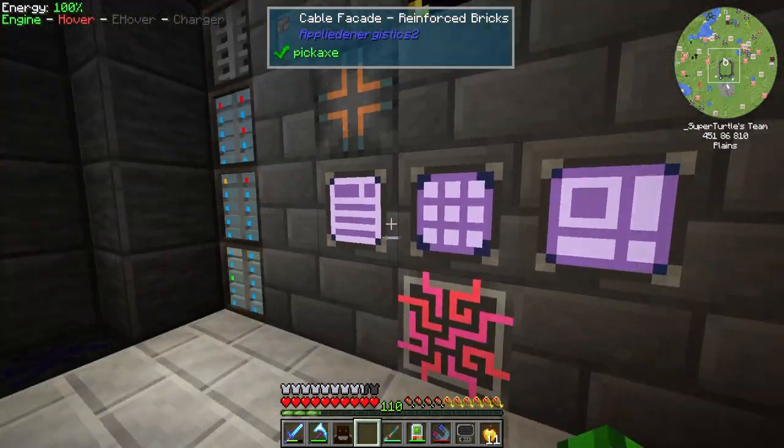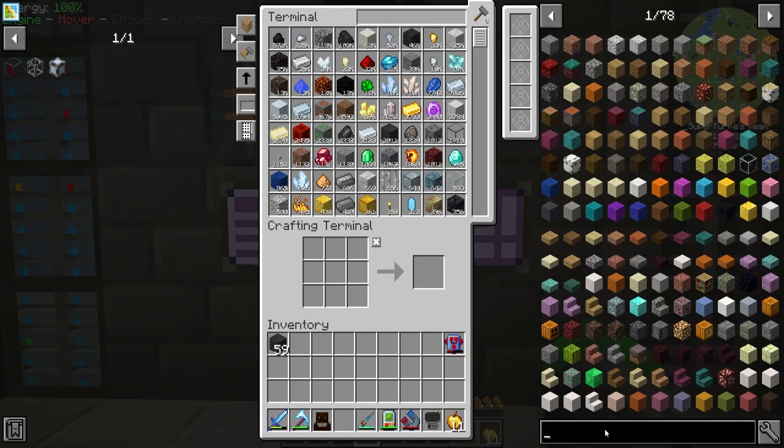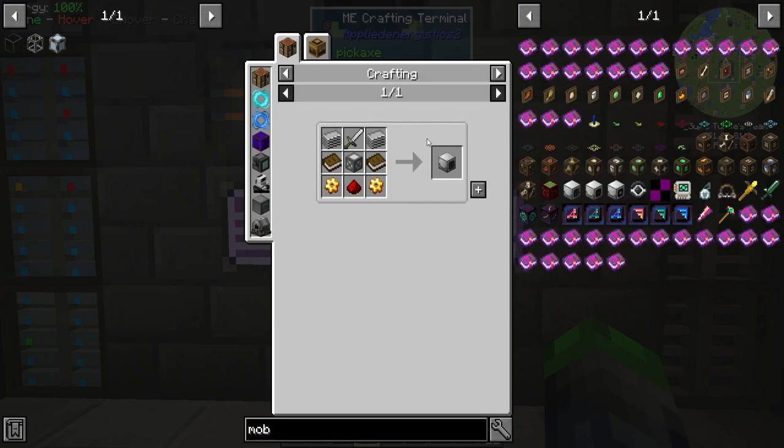Spawners — check, one. You can't have a mob spawner without spawners or dark spots, you have to be able to spawn them in. Got that covered. Next is how to kill the mobs once they spawn — we're going to use the mob crushers, and for those we need plastic.